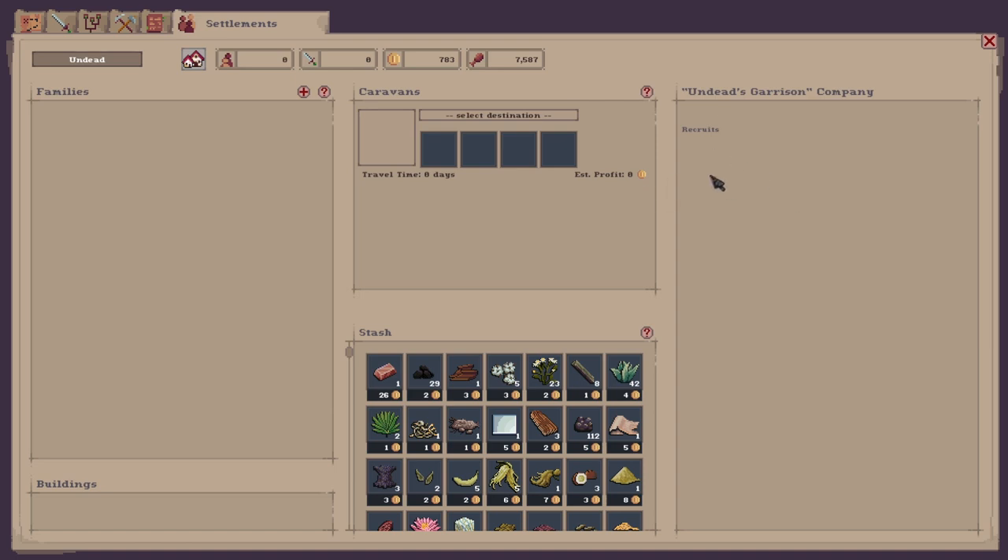Now we can finally start recruiting people to come and work in our village, then start setting up caravans and start getting profit. If you wanted to upgrade it further you would need 100,000 wealth, so it's best to start here, get the caravan set up so you start making some profit, but first we need to go gather some recruits.